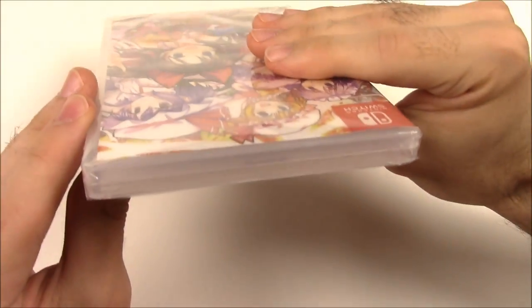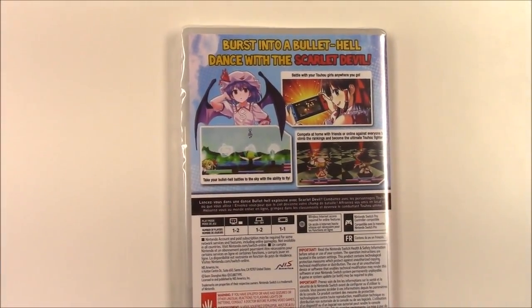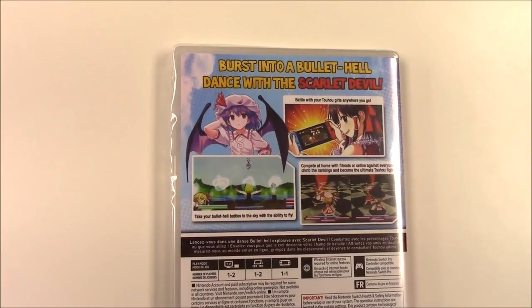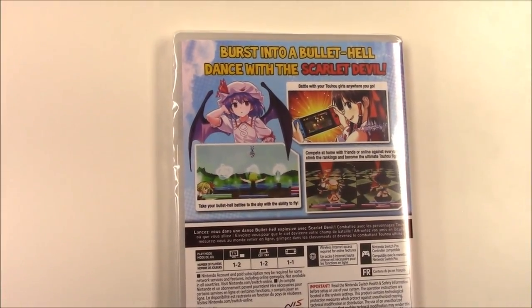Moving on to the top, we can see that it is a y-fold copy. And going on to the back, we see it says burst into a bullet hell dance with the scarlet devil. Battle with your Toho girls anywhere you go. Take your bullet hell battles to the sky with the ability to fly. Compete at home with friends or online against everyone to climb the rankings and become the ultimate Toho fighter.